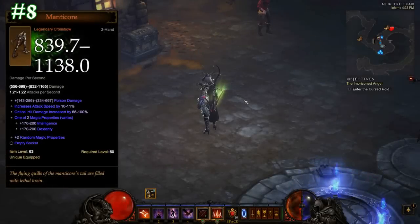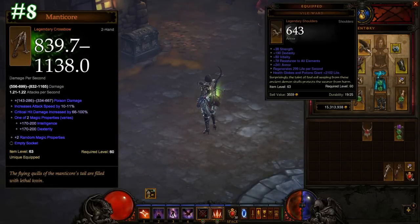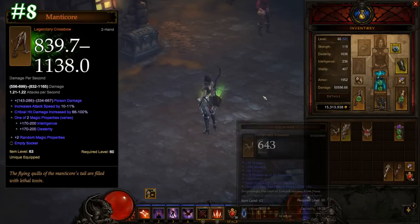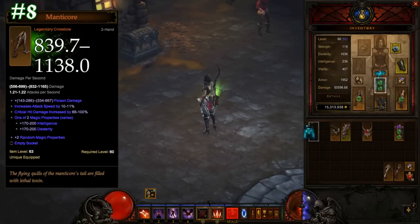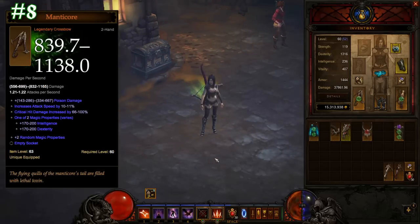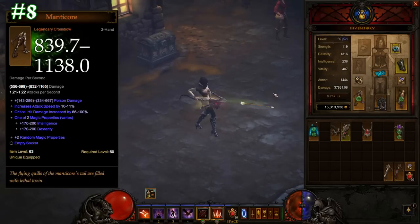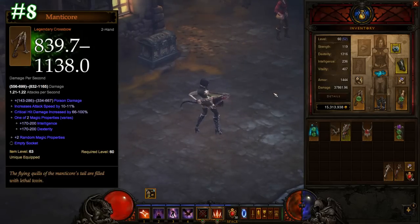Number 8: The Manticore. Since patch 1.04, everyone has come to know of The Manticore. It's slow and cumbersome, but it packs a serious punch. This is all thanks to its unique ability to roll two sockets, which was unheard of on weapons before patch 1.04. This has made The Manticore the most popular weapon for demon hunters, even to the point where fledgling demon hunters won't even consider rare crossbows anymore. It really has that brand name power.